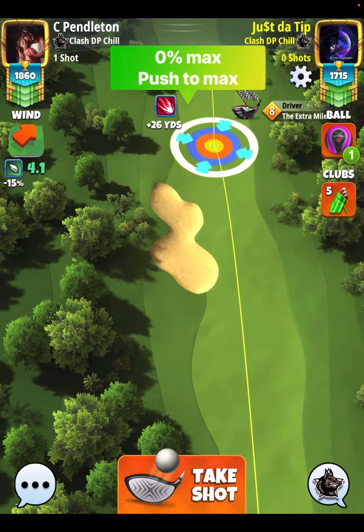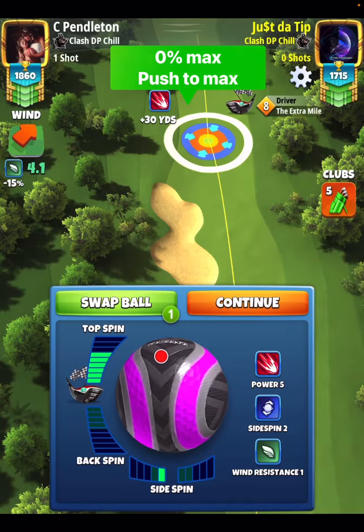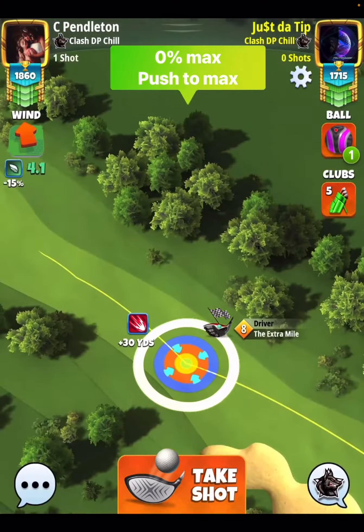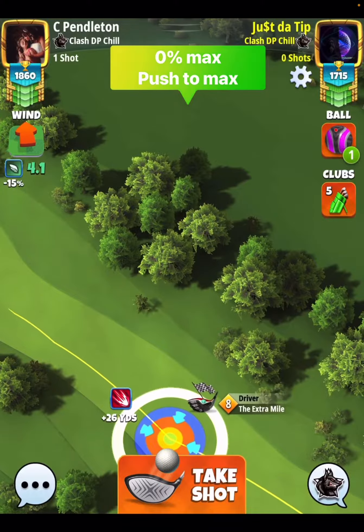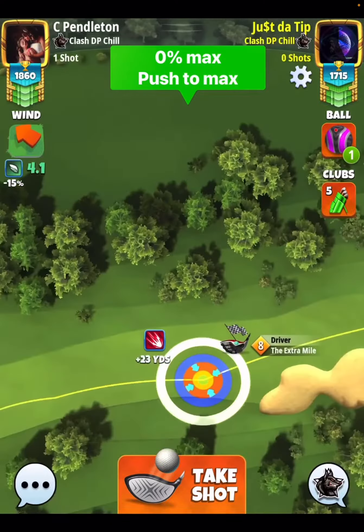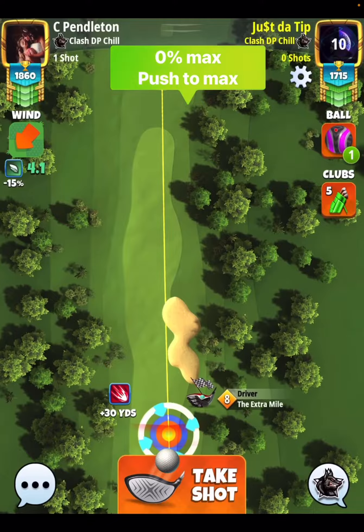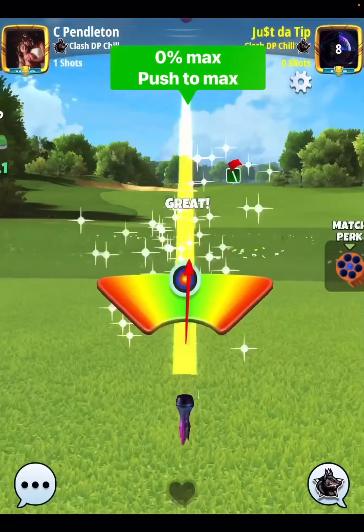Extra mile level 9 players, you will have a significant advantage on this hole. But over here we're going to go max top, one bar side spin to the left. And then you're going to push the max. And then you're going to go max overpower. Just try to pick up as many yards as possible.